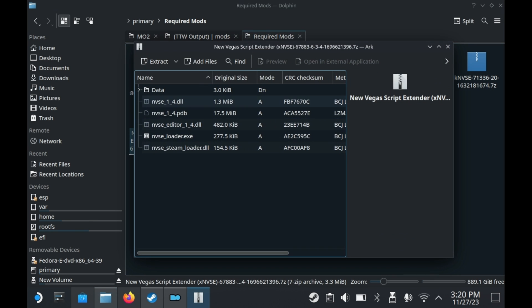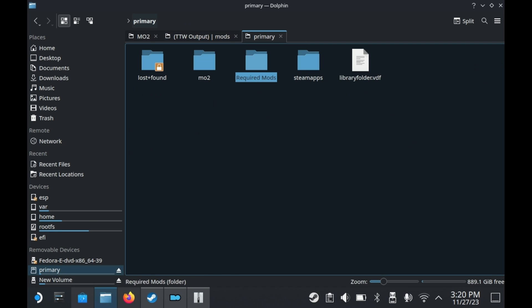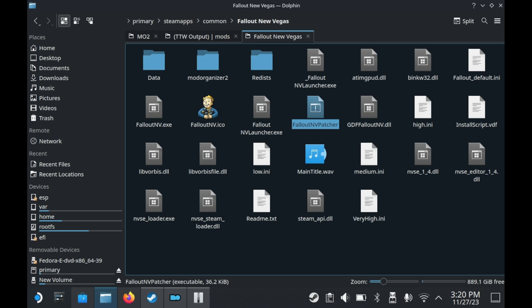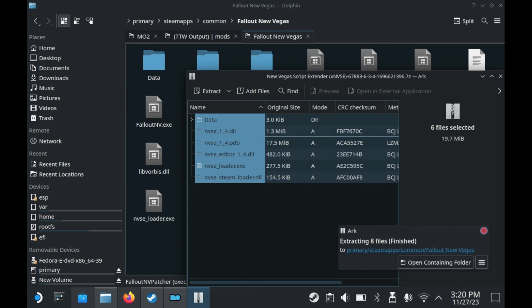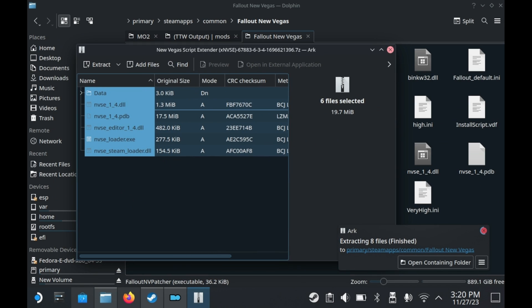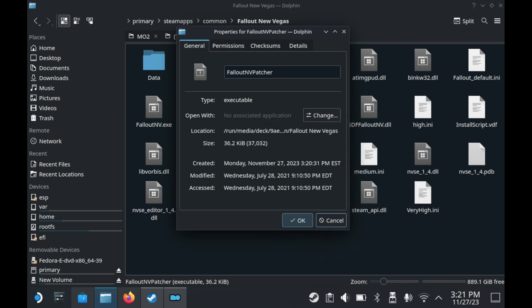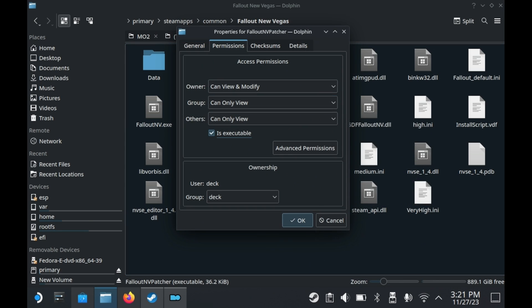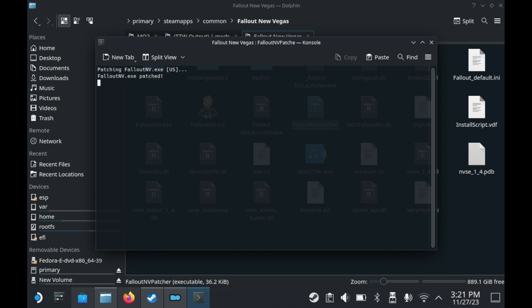For two specific mods you'll need to install them manually. First is the New Vegas Script Extender (NVSE). Take all the files from the zip and go to your Fallout directory: Steam Apps, Common, Fallout New Vegas. Extract the contents of the zip directly into that folder and overwrite everything as needed. Once you've done that, you'll also need to run the Fallout 4GB patcher. The mod page for the 4GB patch has a specific Linux version — grab that, make sure it's executable, launch it, and Fallout New Vegas.exe will be patched.